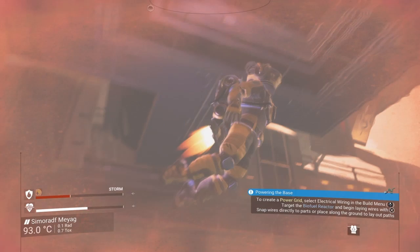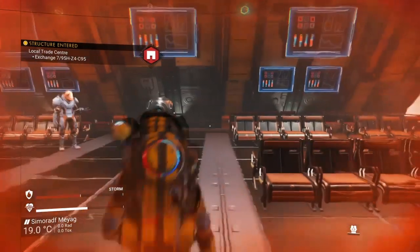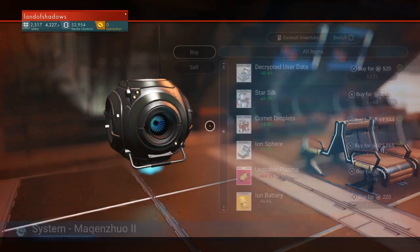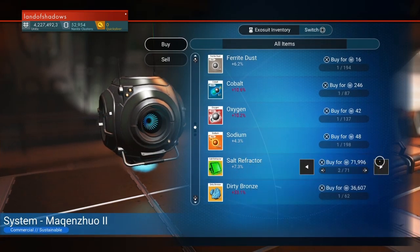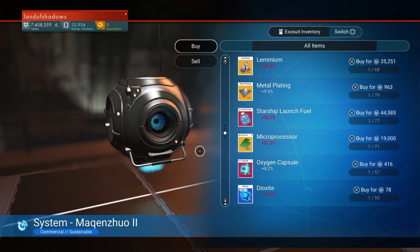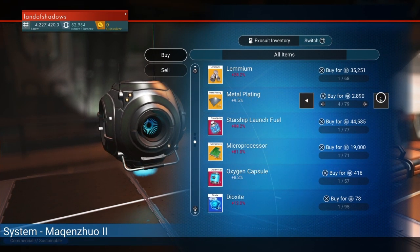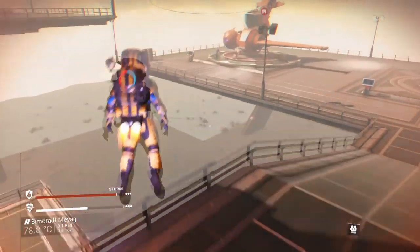I need two metal plates for the solar panel. Rather than use up all my ferrite I might just go buy some from up here at the trading post. Another good thing about building under a trading post is you have the trade terminal at your disposal, which can save you quite a lot of time. I can buy ferrite dust and metal plates here - I'll grab four or five metal plates and head back down to build my little power station.